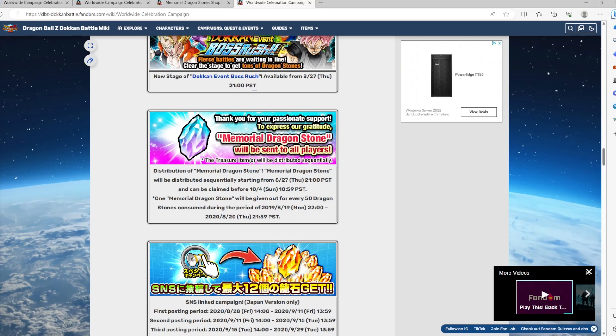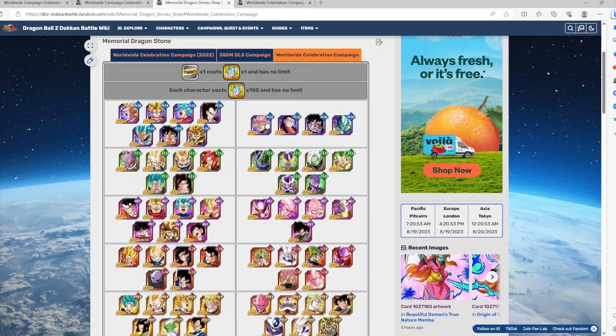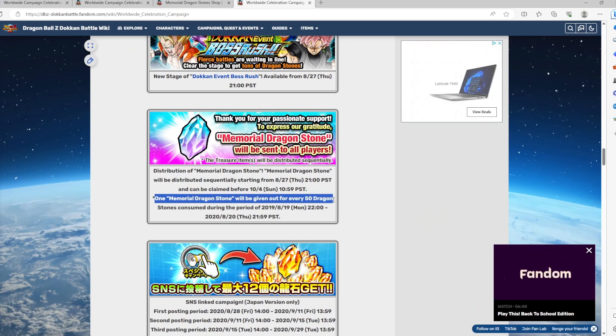If you're a free-to-play player, this is really not that great. From each of the worldwide celebrations, to actually get one copy — not a full rainbow, just one copy — of a specific Dokkan Fest you want, it's going to cost you 150 memorial dragon stones. Keep in mind it's one memorial dragon stone for every 50 dragon stones used.